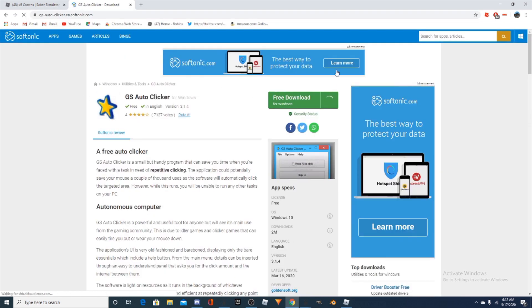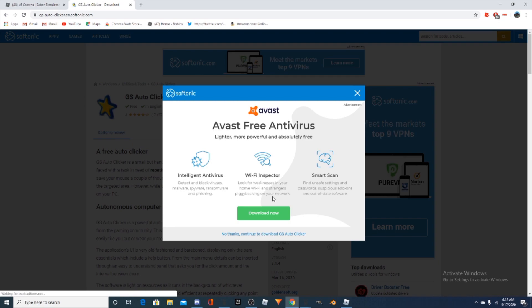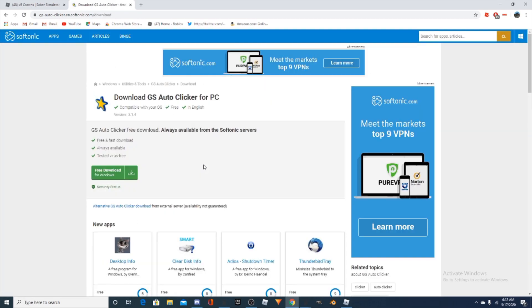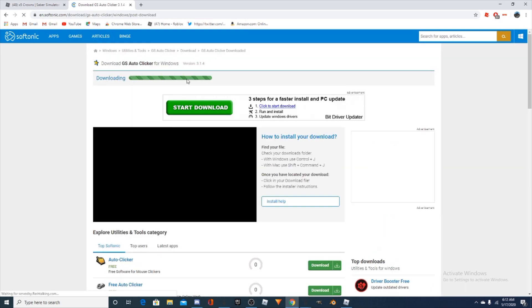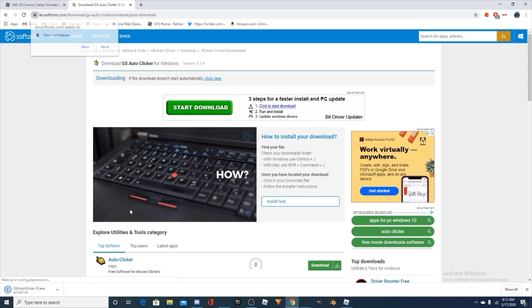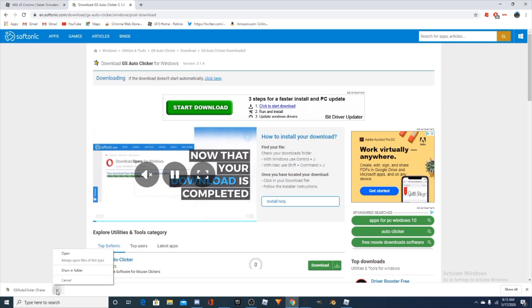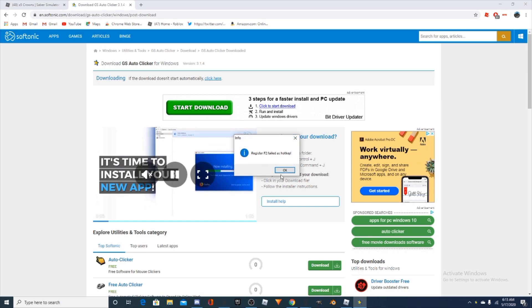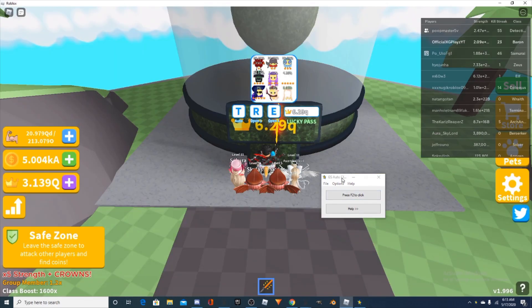This is not a virus, so I'm going to press download. Press the free download and then it should start downloading. If I were you, I wouldn't put on notifications. Just open this and here you go — you just got your own GS Auto Clicker. Now you have to go back to Roblox.